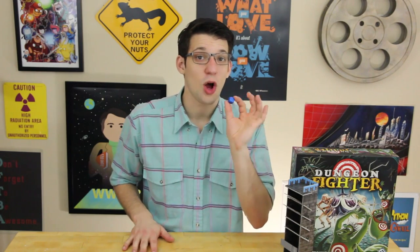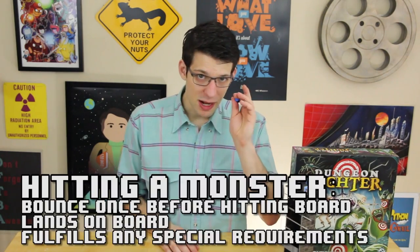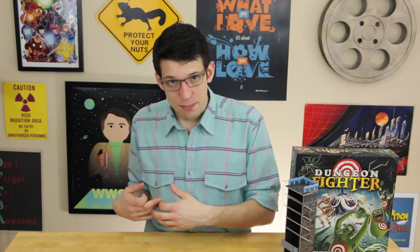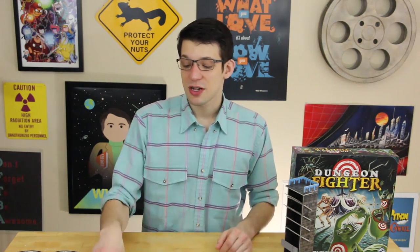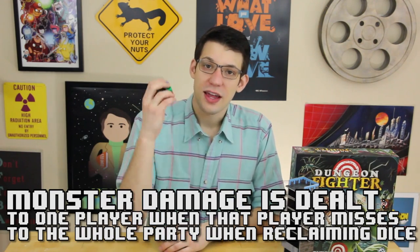The main rule in Dungeon Fighter is that the die must always bounce once before hitting the board, which means you need a fairly large table. If it bounces and lands in a scoring section, the player hits the monster — subtract the hit points and pass the turn. The used die stays on the board and is unavailable to other players. If a player misses, they suffer damage equal to the monster's damage value. After all three colored dice are used, the next player must either use a bonus die from the party treasury or restart the round. At the end of the round, the monster deals damage to the entire party and the three hero dice are reclaimed.